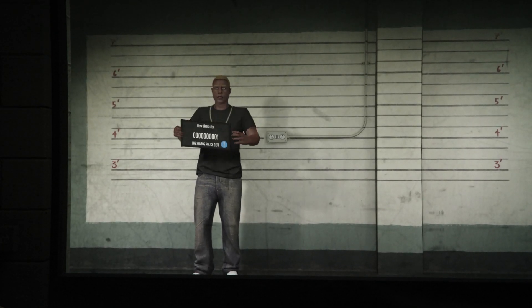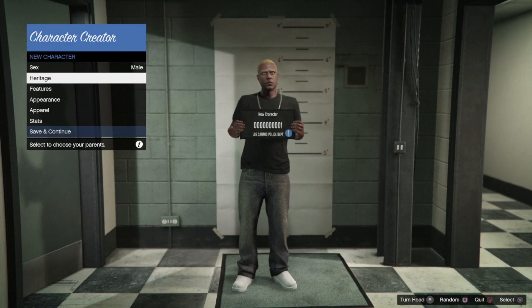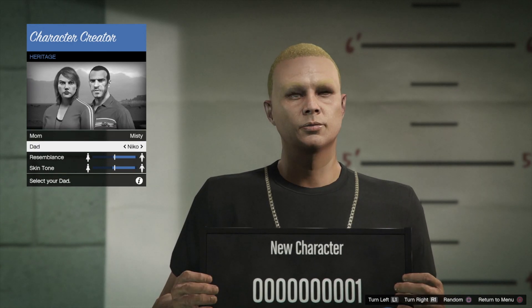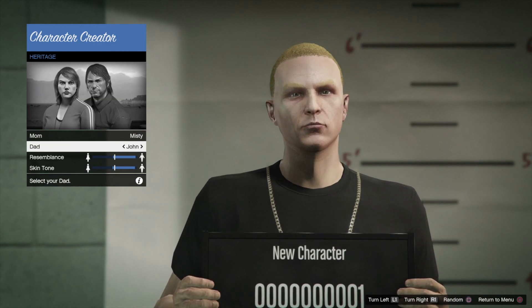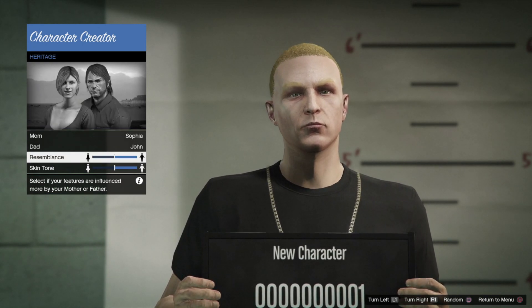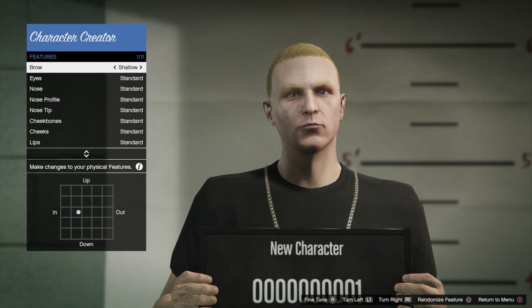We're just going to go with male for now. Heritage - just click right there and we can make it whatever makes sense, whatever you guys like. It's kind of funny because you get to choose the mother and the father to see what type of character you're making. It can be something pretty neat or really weird. Once you're done with that, we can always just return. We can go into Features and change that up. There are little fine details you guys can add, such as shadows and so on.